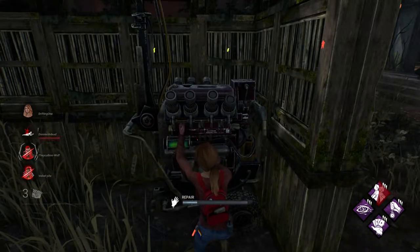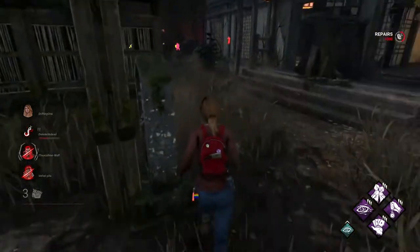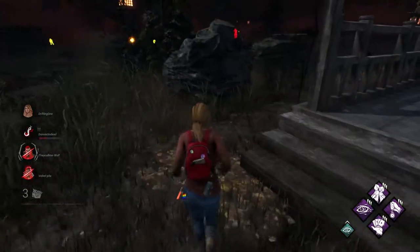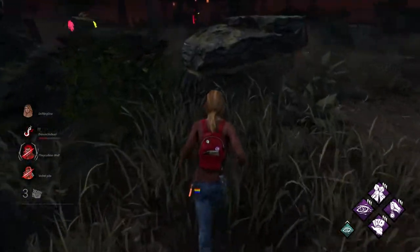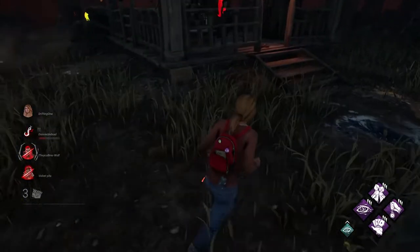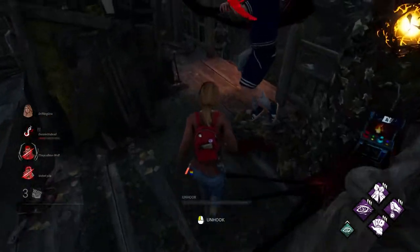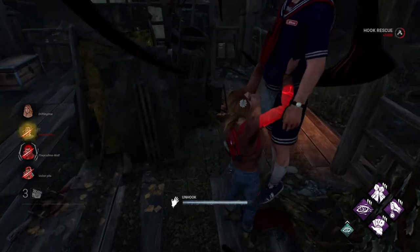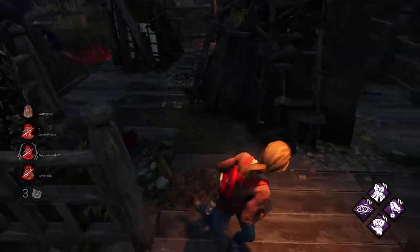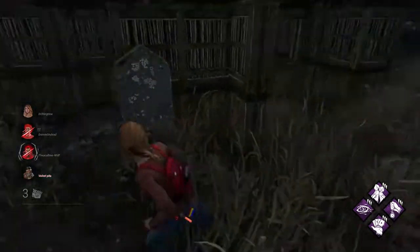Better Together is letting me know where everyone is, and then we hit Kindred again. I think I need to be the one to go for the save here, since I'm the one at full HP and I haven't been hooked yet either. He appears to be leaving the hook, so now seems like a good enough time. I'm really going to try to not step on a trap, but I feel like I'm about to. He has Borrowed Time so he can get the unhook.